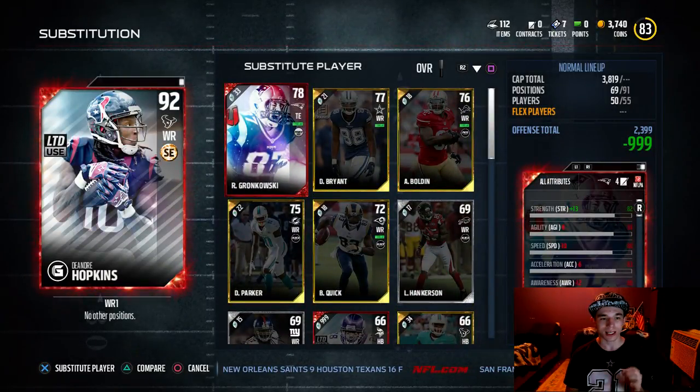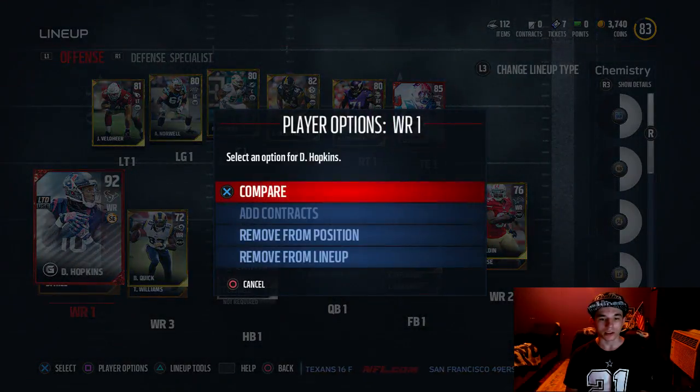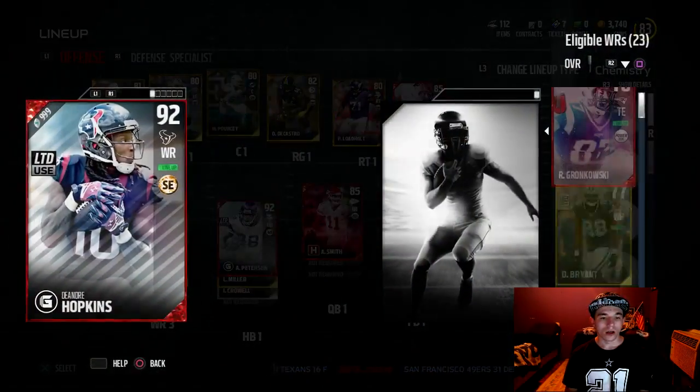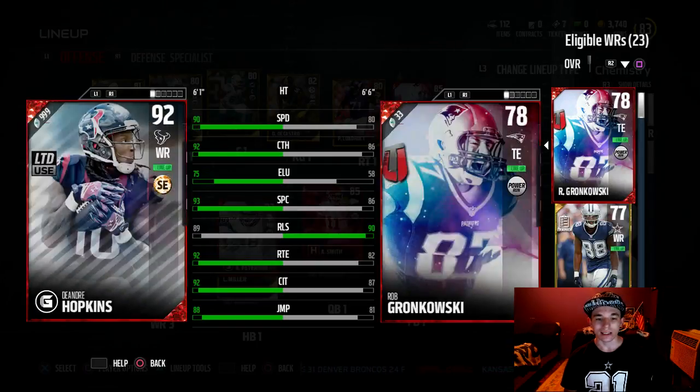Why can I not look at his stats? Probably because I have to go here and I can see it there. Alright, so he's got 90 speed, 92 catch, 75 elusiveness, 93 spectacular catch, 89 release, 92 route running, 92 catch in traffic, and 88 jumping. That is the DeAndre Hopkins.